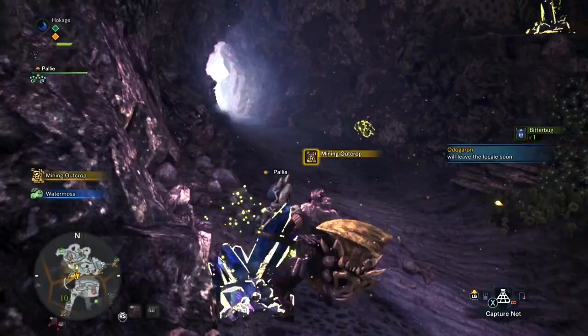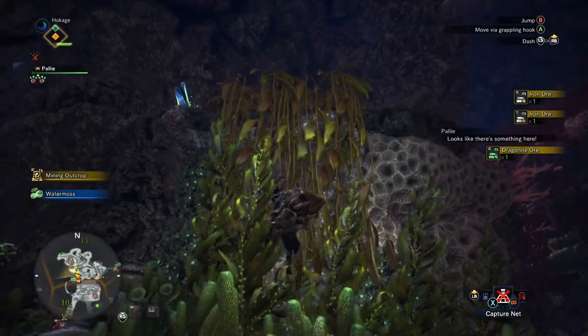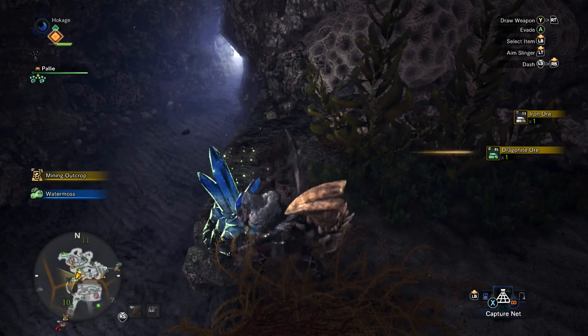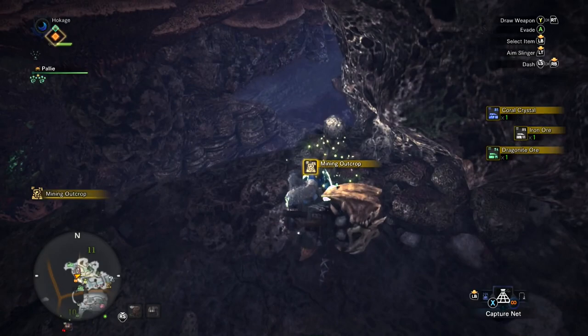The first mining outcrop is right here. You want to give it three hits — I got iron ore, iron ore, and dragonite ore from the first one. From there you want to go up the vines on the left and there's going to be another mining outcrop right here. Mine that for dragonite ore, crystal ore, iron ore, and dragonite ore.